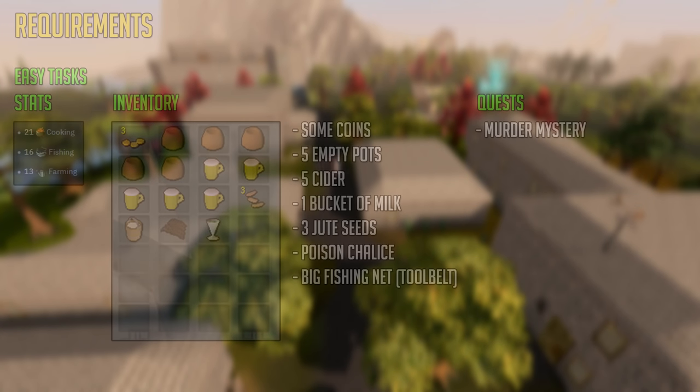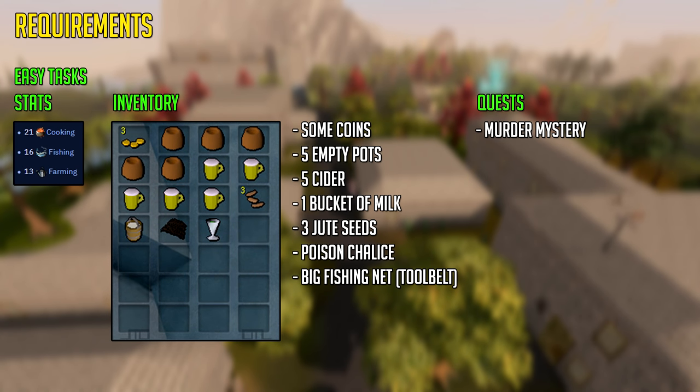Kicking off with the requirements for the easy tasks: you require level 21 cooking, 16 fishing and level 13 farming. For the inventory you want some coins, 5 empty pots, 5 cider, 1 bucket of milk, 3 jute seeds, a poison chalice which you can get for free or buy off the Grand Exchange, and a big fishing net which can just be the one in your tool belt — Iron Man accounts may need to buy it themselves, but main accounts probably have it already.